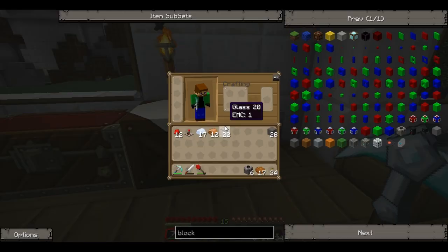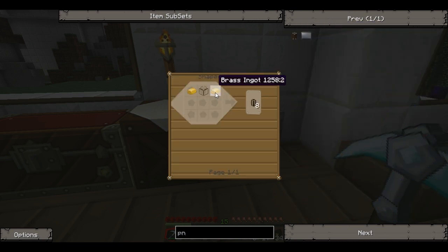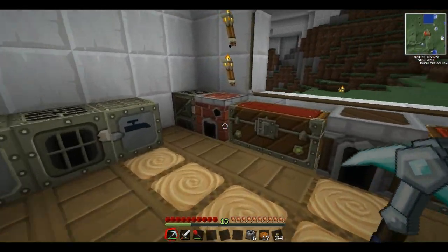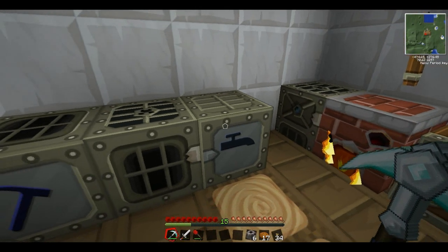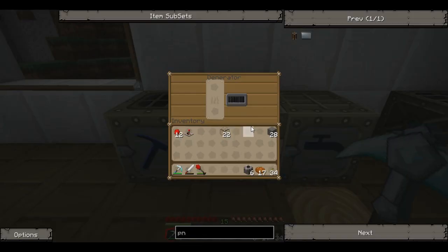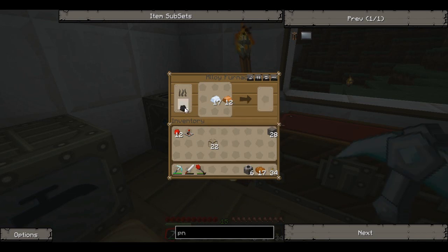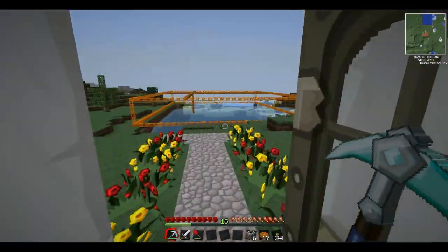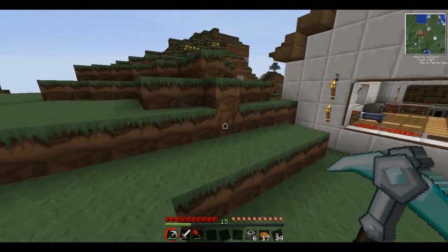Now the next thing we're going to need is a pneumatic tube, and that we need brass ingots. To make brass we need to come over to our alloy furnace — I think it's tin and copper. We need some coal, there's some over there. Steal some coal from there — it's never going to know. So while that's going, let's go prepare the location of our cobblestone generator block breaker device of awesome.